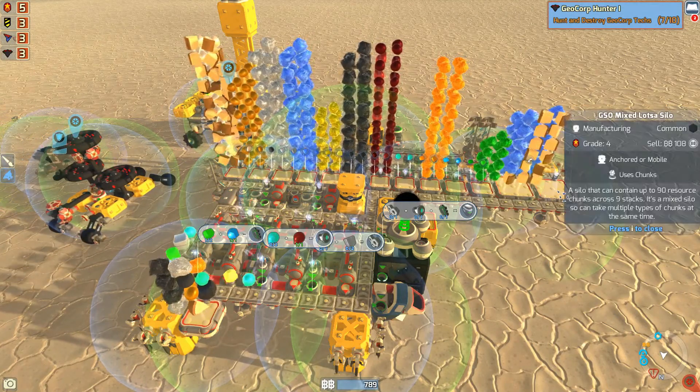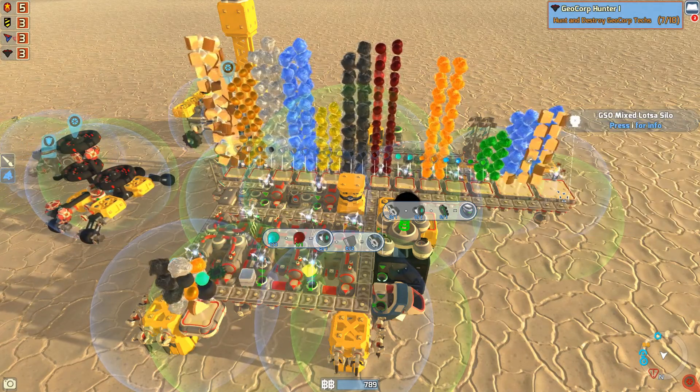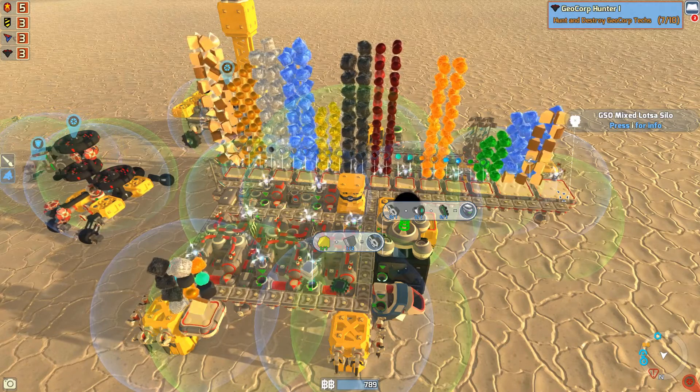The big silo holds — I believe it's 90 resources, nine stacks of 90 resources. So you could have 45 of each kind in there. We're just gonna see for now — it's not horrible, it just lagged up a little hair there, but so far everything seems to be running well and that's what we want.